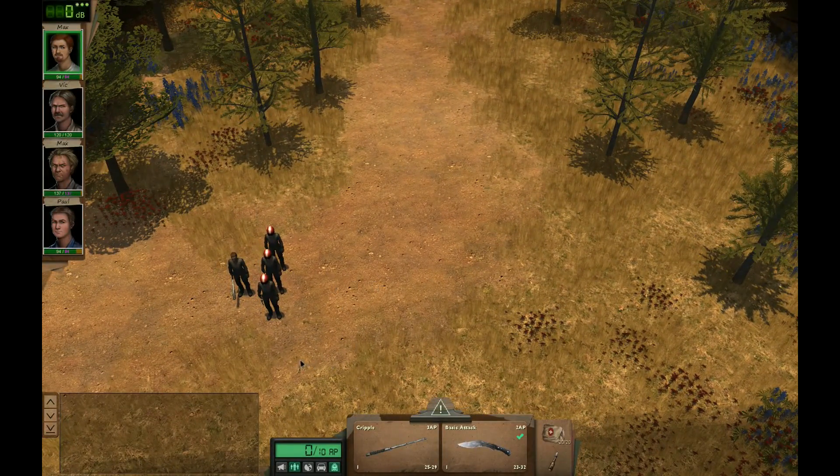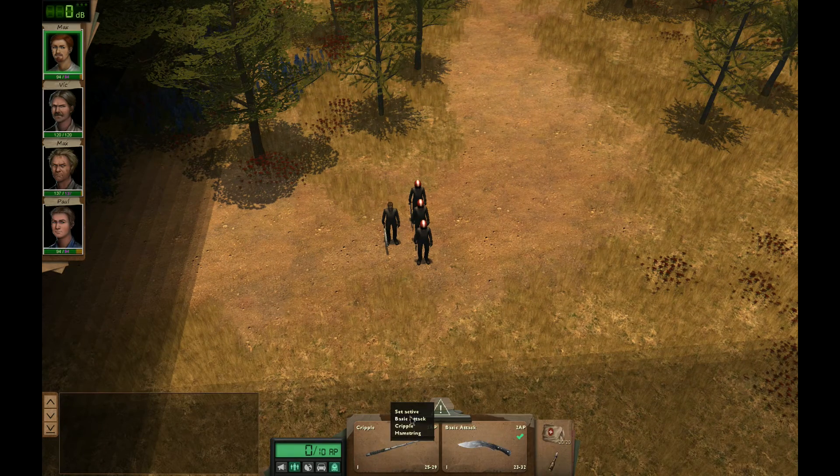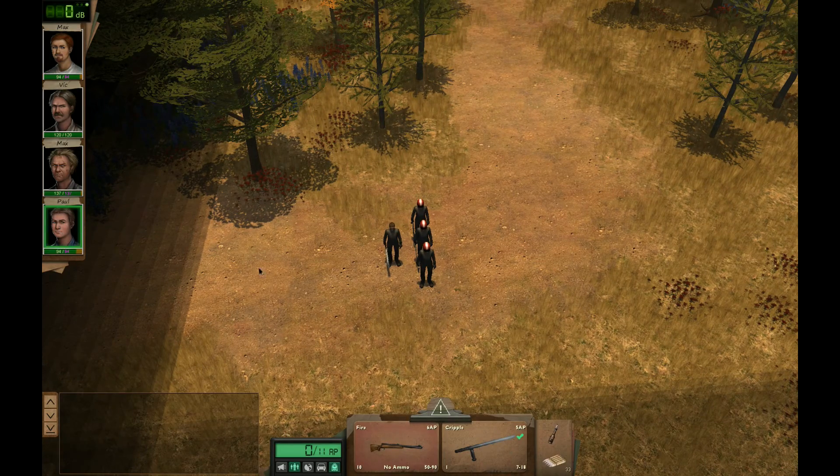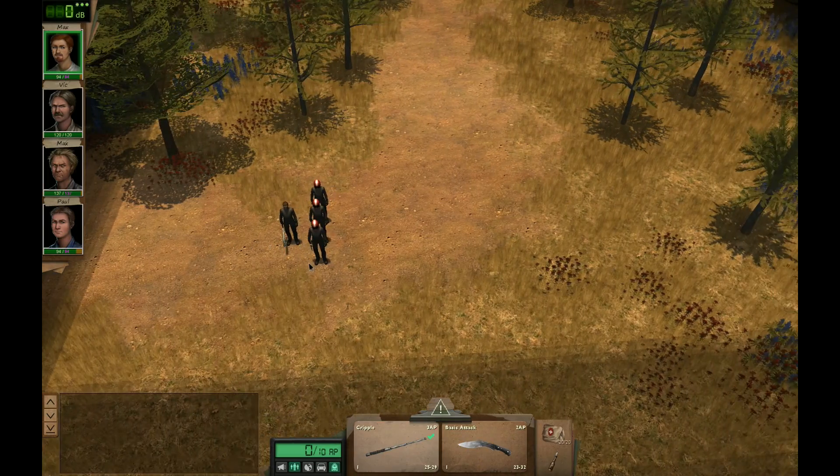I have equipped the party with a few unusual weapons. I've equipped the nightstick for the cripple attack, so now I have two people who can do the cripple attack - Max and Pull. I put this weapon on Pull because he has a lot of action points, so 5 AP isn't that much of an issue for him.